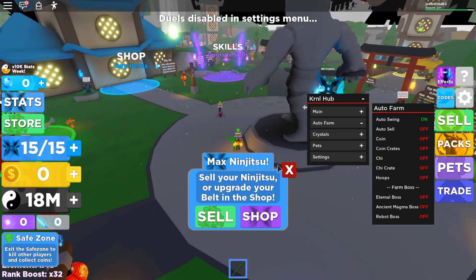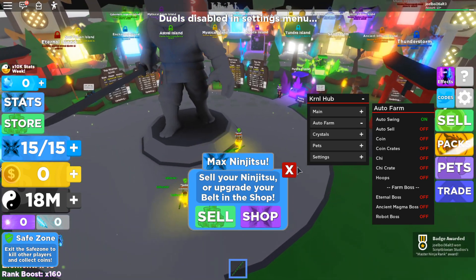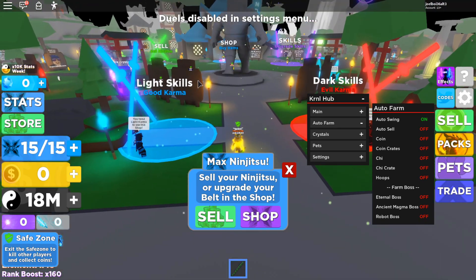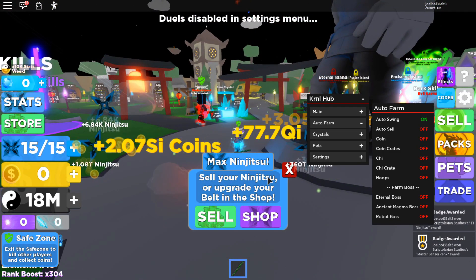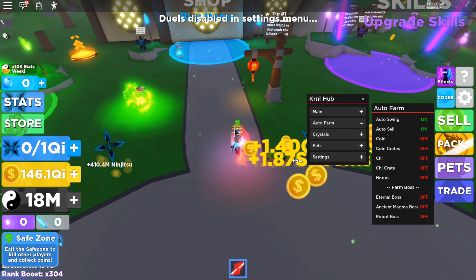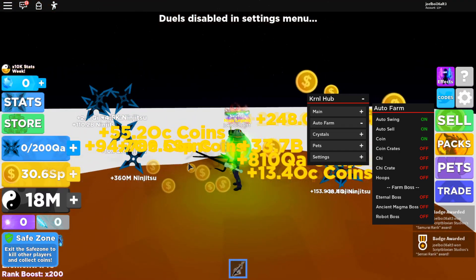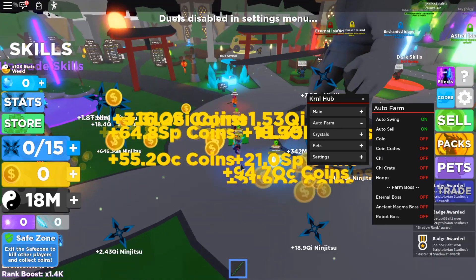Let's try auto swing — look, it is auto swinging for me. The only annoying thing is my bag is too small, and this GUI doesn't unlock the islands for you. Other GUIs like Jinx let you teleport to the islands for free, which was cool — hopefully they'll add that teleport feature too. But it is auto swinging and auto upgrading everything. Let's put auto sell on as well so I don't keep seeing that message. It's auto selling, auto chopping, I'm getting all the swords and backpacks making it bigger — really cool.